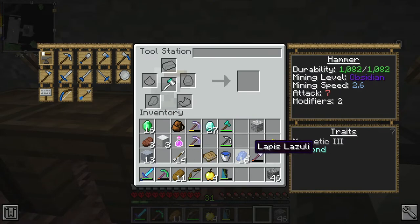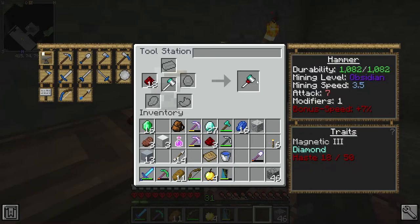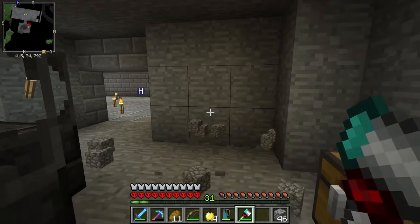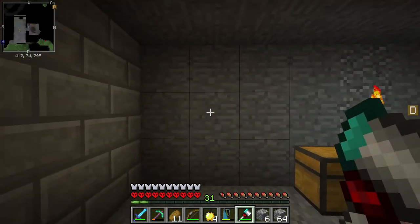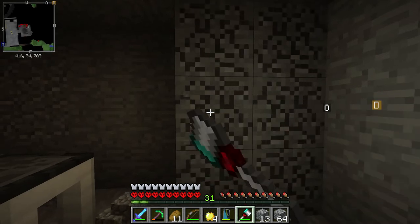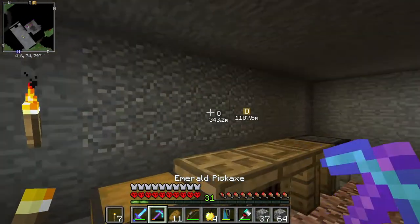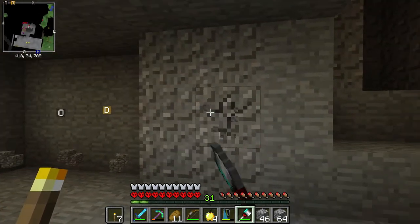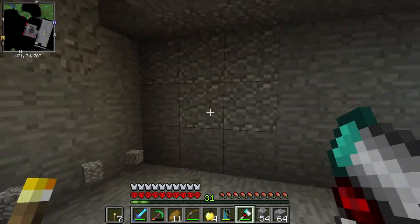You can only apply the diamond modifier once. I'm skipping lapis for now and instead going with redstone to get plus 3.5 mining speed. All this hammer is really going to be used for is clearing out stone, so the mining speed is all I need. I could use it to get stone brick walls in here, but mainly it's going to be really helpful for clearing out these rooms.